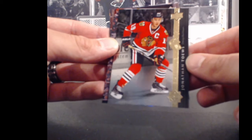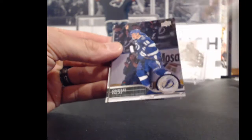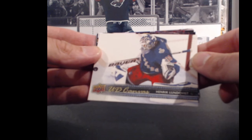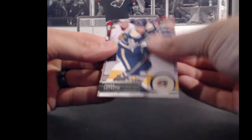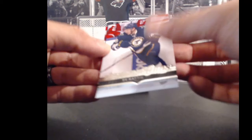Chicago Blackhawks and Sean 1989 — Jonathan Toews, 19 points. For the New York Rangers and Justin A — Henrik Lundqvist, 30 points. For the St. Louis Blues and Justin A — Ty Rattie, Young Guns. Ty Rattie's 18 points.